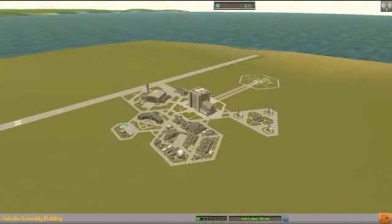Here we only have the starting research unlocked. And this is what we get — just some simple things. We get a basic fin, the command pod, a booster, and the mystery goo. So let's go and build our first ever little ship.